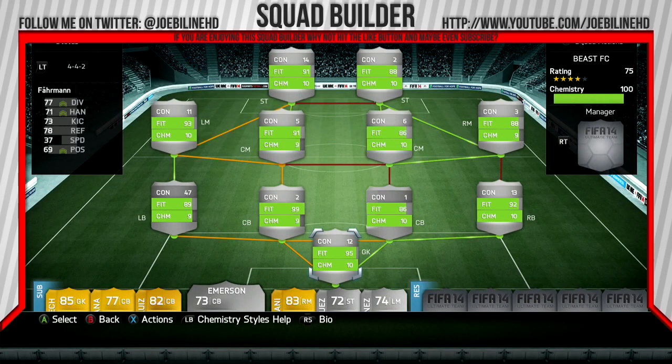Yes lads, Joe Bleen here and today I've got a 70k, 65k squad — it's dropping off because of the market crash at the moment and because of the Team of the Season which is coming out. But it's already going to be out by the time you see this video, so let's jump into it.